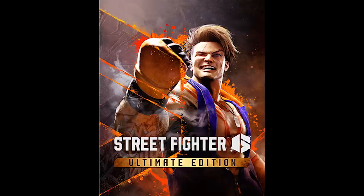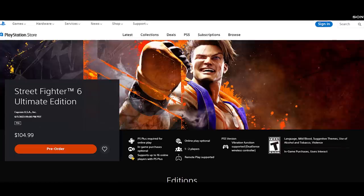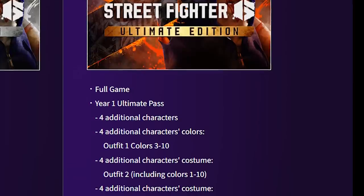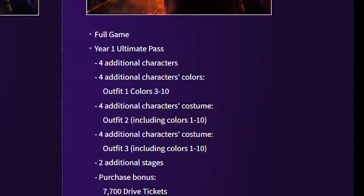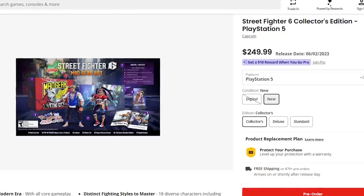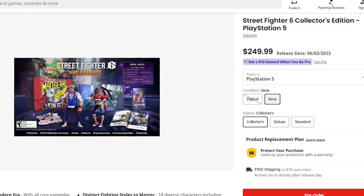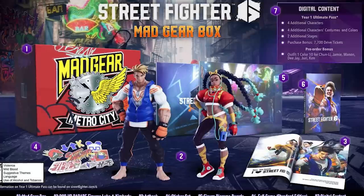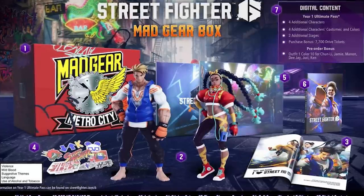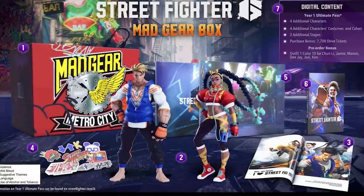Next up, the ultimate edition, which will cost you $105. Notably, the ultimate edition is only available digitally. It comes with the year one ultimate pass, as well as two additional costumes for all four characters. You'll also gain access to two bonus stages and 7,700 drive tickets. Finally, there's the Street Fighter VI collector's edition, which will cost $250. It's a GameStop exclusive and only available for the Xbox and PlayStation editions of the game. This one includes everything from the ultimate edition, as well as a number of physical collectibles: a mad gear box, pop-up parade figures of Luke and Kimberly, a sticker set, art book, and figure diorama boards.